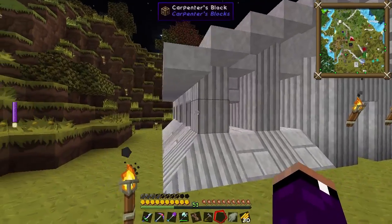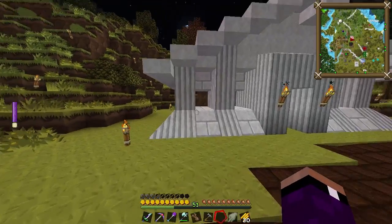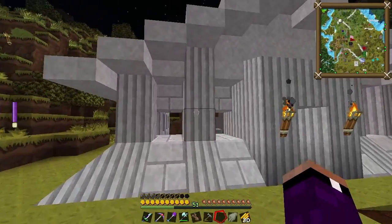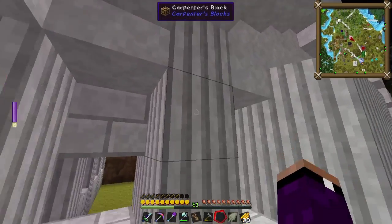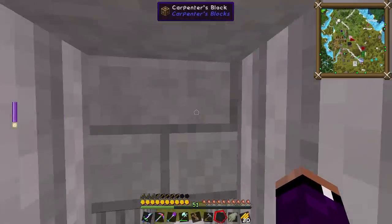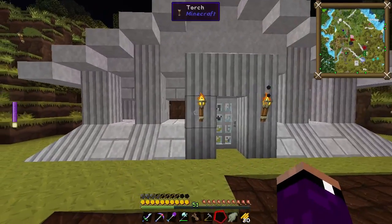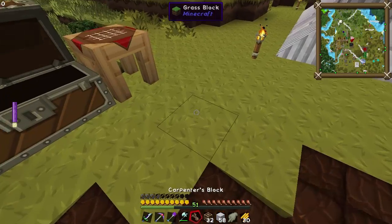A couple episodes back I did some work. I wanted to get your thoughts on the outer slope here. I've got the Carpenter's Blocks, the chisel texture for the pillars, and then I settled on this texture here — the stone brick texture with these things. I thought it looked good. I was going between that and another texture that was like just normal looking bricks. Let's see if I can find it for you.